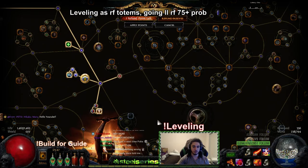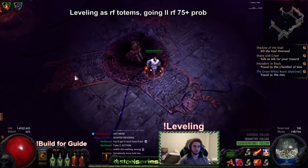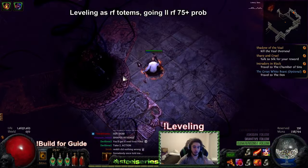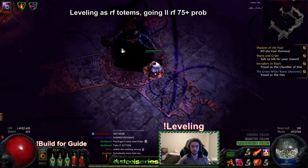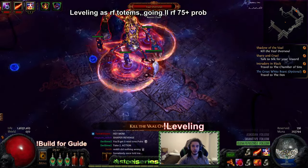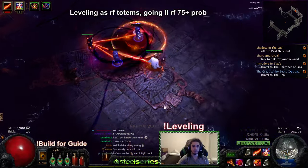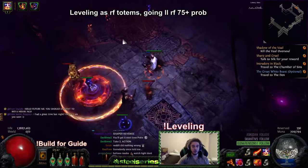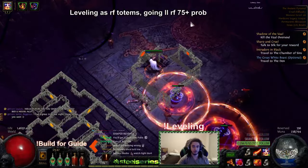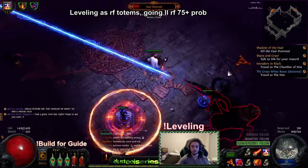I don't know exactly how fast he'll die — remember we still have damage nodes to pick up with Shamanistic Fury, and Elemental Equilibrium is pretty huge as well. We'll throw a Vault lightning trap down and Searing Bond. Remember these RF totems do not actually stack their degens. He almost died already — and this is also without Elemental Overload, which would be that 40% multiplier to damage.